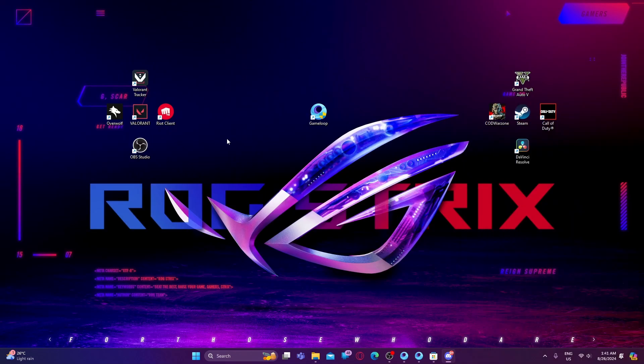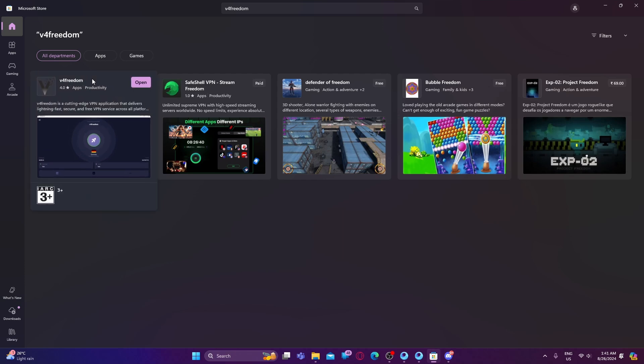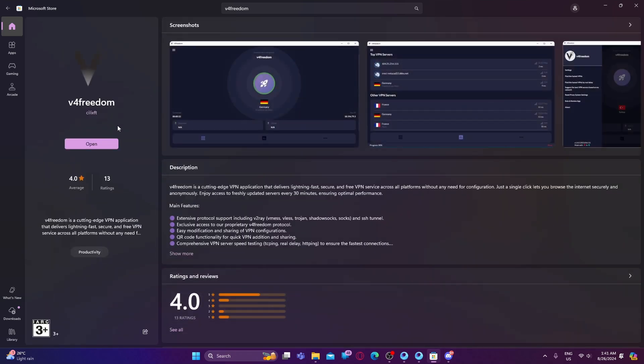So let's start this tutorial. You need to open your Microsoft Store and search for V4 Freedom — this is a VPN. If you already have a VPN downloaded, you don't need to download this one. If you don't have any VPN, you can download V4 Freedom VPN, which is free.